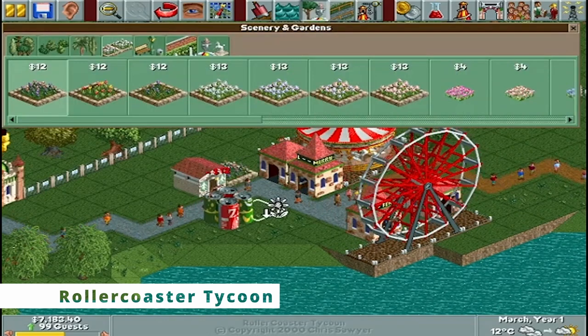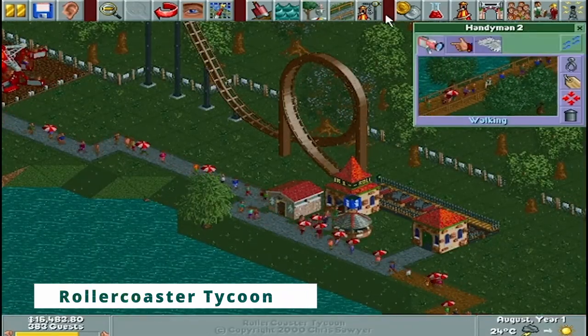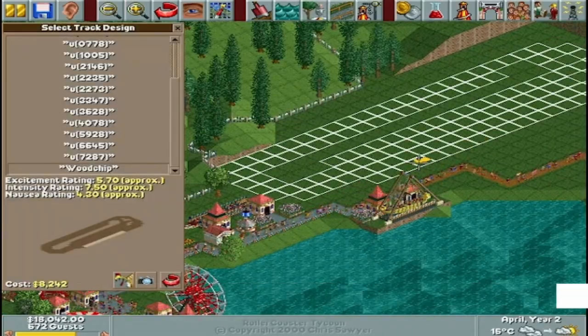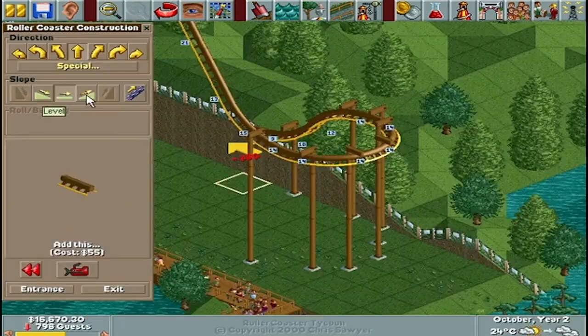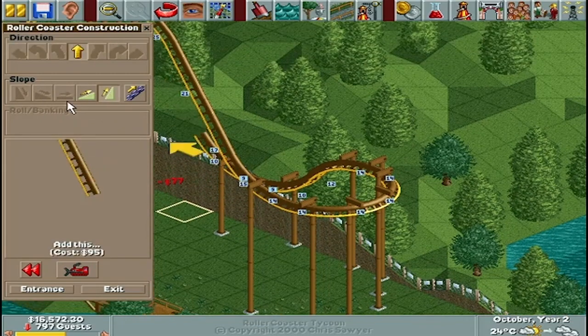Released in 1999, Rollercoaster Tycoon is an economic strategy game that challenges players to effectively manage their own amusement park. Success hinges on skillfully organizing the park to attract a growing number of visitors. Even after completing missions, players can choose to remain in the park, earning money and conducting research to enhance its uniqueness.